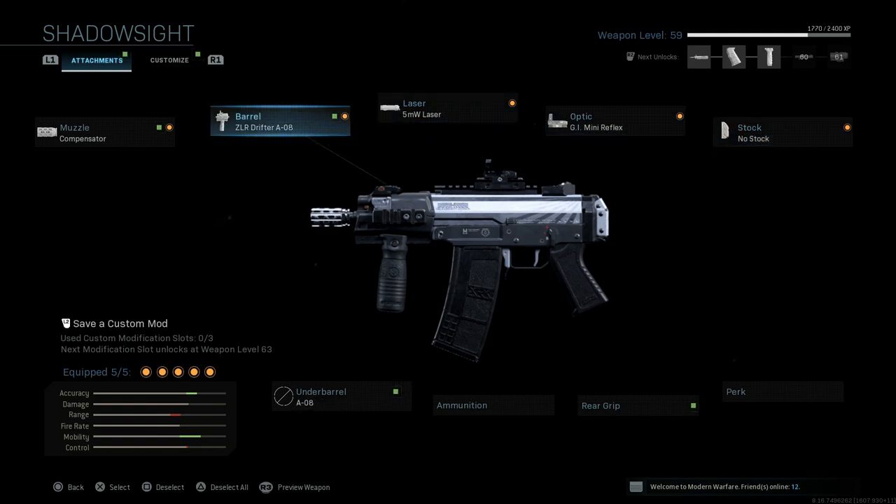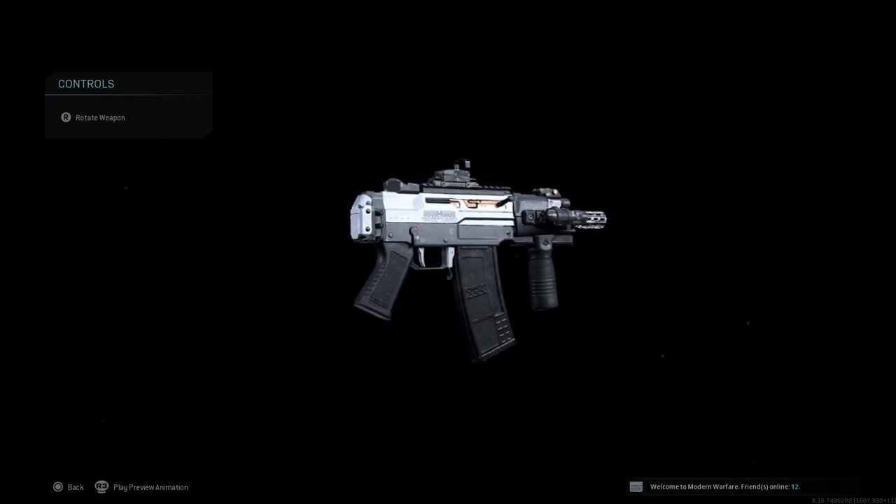Those are all the attachments. As mentioned, you get the built-in underbarrel attachment with the ZLR Drifter A08 barrel, so overall this is the final design of the weapon.